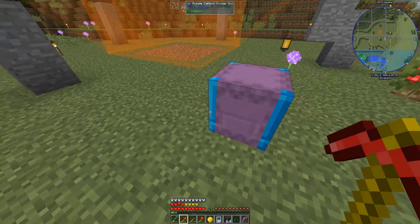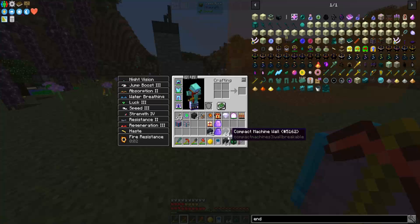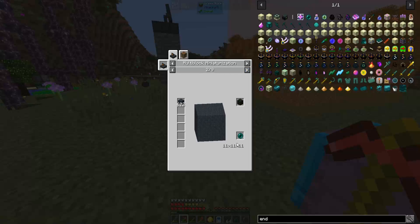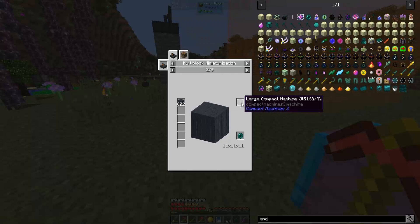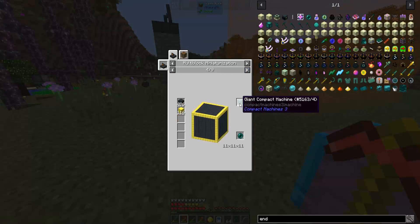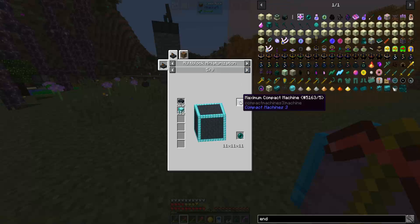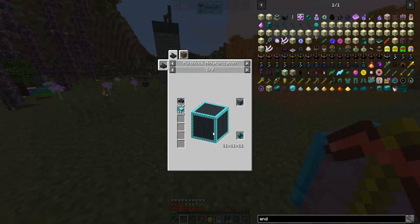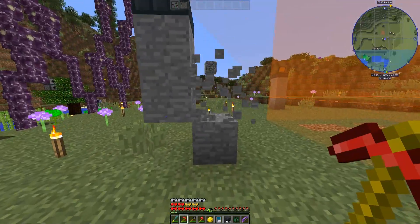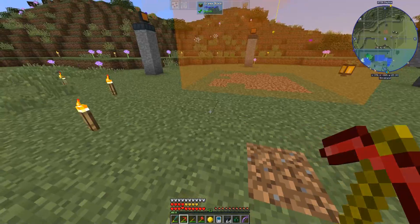We're going to need quite a bit more because we're going to build the next size up, which is 11 by 11 by 11. Oh dearie me, that's a large compact machine — tiny, large, giant, and maximum are the sizes. The great thing is once you get past the 5 by 5 stage it just goes 11 by 11 by 11.